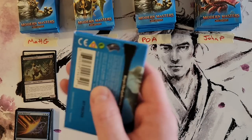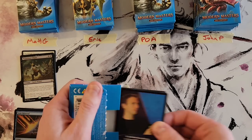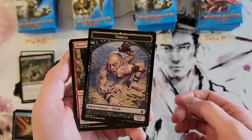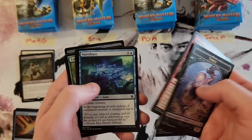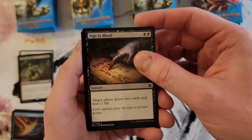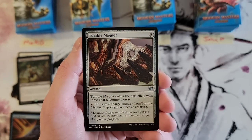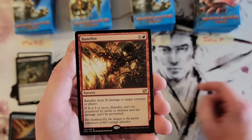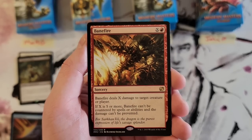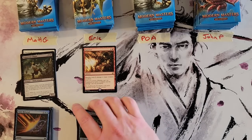Eric, we're gonna move on to your first pack. Okay, tokens — Flare Husk, Sign in Blood as a common. Propulsion Strider, Bloodshot Trainee, Tumble Magnet — bang, fire, that's cool artwork. Some Sarkhan Dragon Fire, and then a Faerie Mechanist foil.